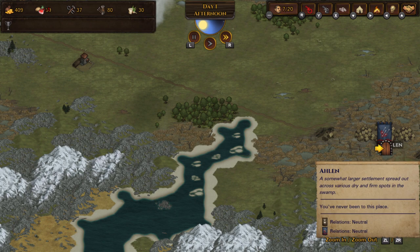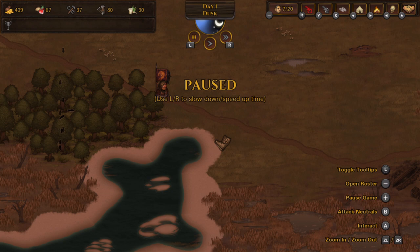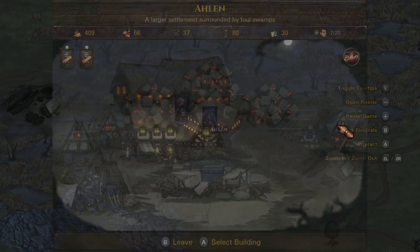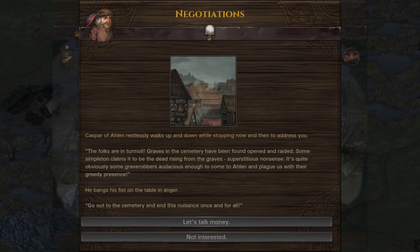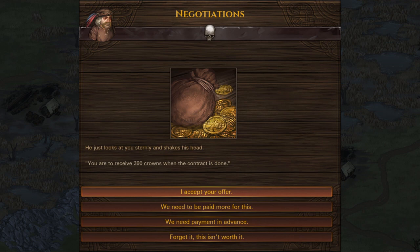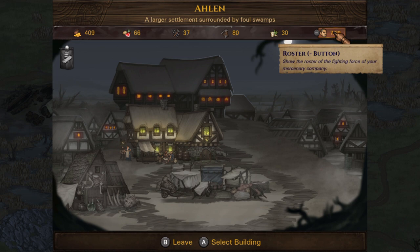We found the two shields we need — let's grab those and head back. We'll go to the next city over here — it's a small city and I suppose we'll find a job there. Let's avoid fighting the brigands; there are seven of them and it's getting dark. I don't want to fight in the dark or in the swamp. There are some contracts now — let's go to the cemetery and end some grave robbers. That sounds like a good first contract.